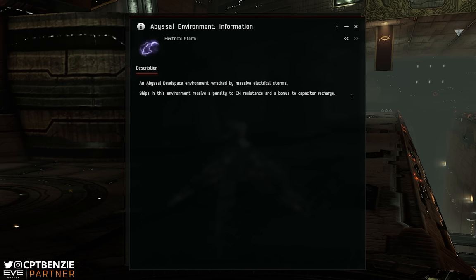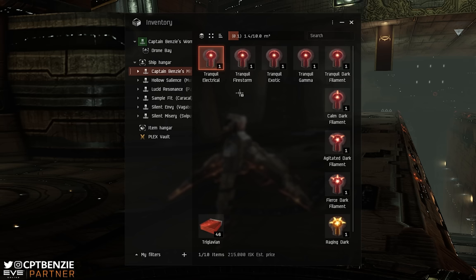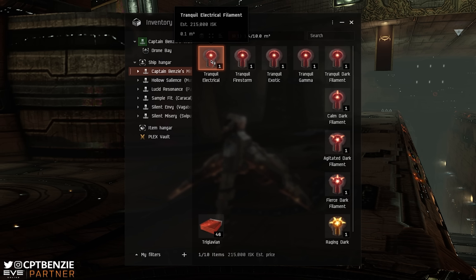In the case of Electrical, it's an Electrical Storm — this gives you a penalty to your electromagnetic resistance but a bonus to capacitor recharge. The weather effects are the same whether it's a Tranquil or a Fierce or a Chaotic — it's only the actual ships in the room that matter. In shorthand, an Electrical filament reduces electromagnetic resistance for both you and the ships you're shooting at, and gives you a cap bonus. That means you're more likely to be cap-stable, but you'll have lower EM resistances. However, so do your opponents — so if you use Mjolnir missiles or Acolyte drones, they're going to do more damage in an Electrical.